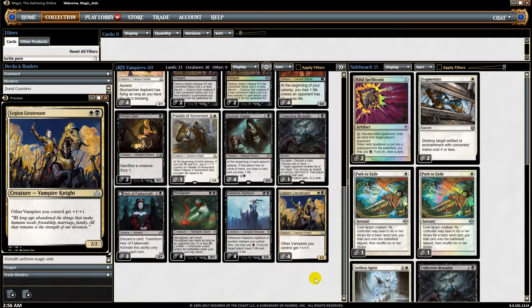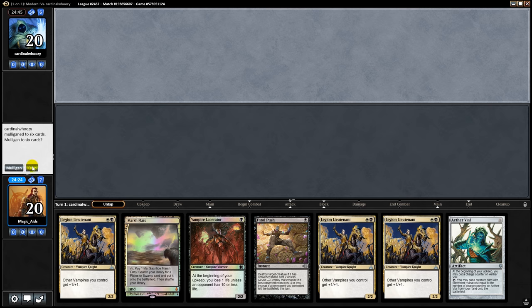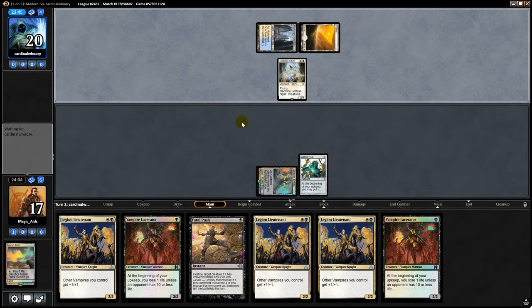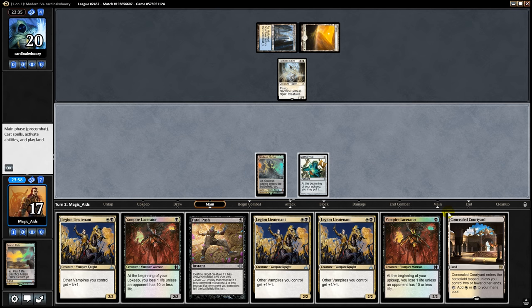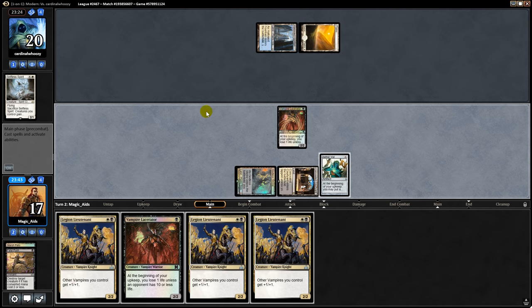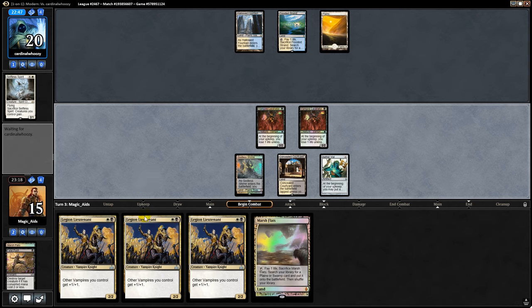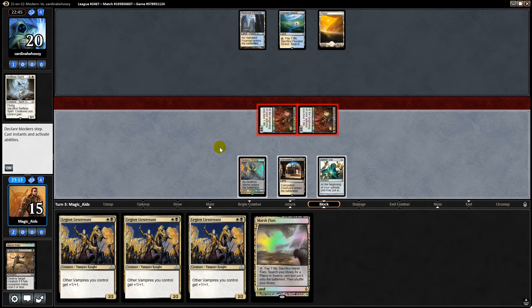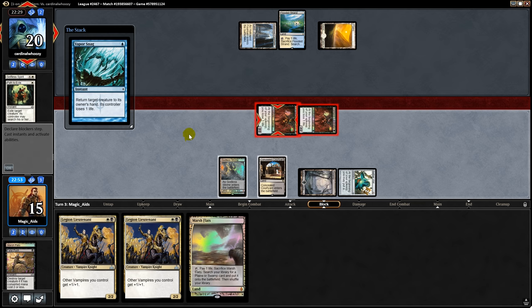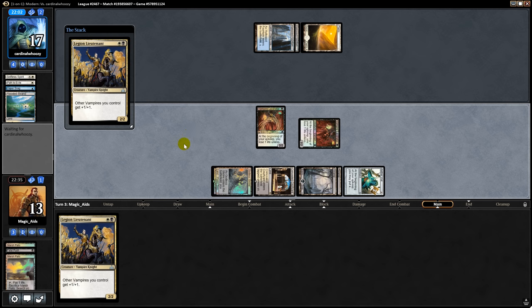Opening hand has one land but an Aether Vial so we'll keep. We play Hallowed Fountain tapped and then Aether Vial on our turn. Opponent looks like they might be Azorius Spirits. We play Lacerator, fate pushes the spirit, and pass back. We swing in thinking they have Spell Queller in hand, Vial in another creature, hit opponent for six, but there's a Path to Exile and Vapor Snag. We play Lacerator and another Lieutenant, opponent plays some guys.